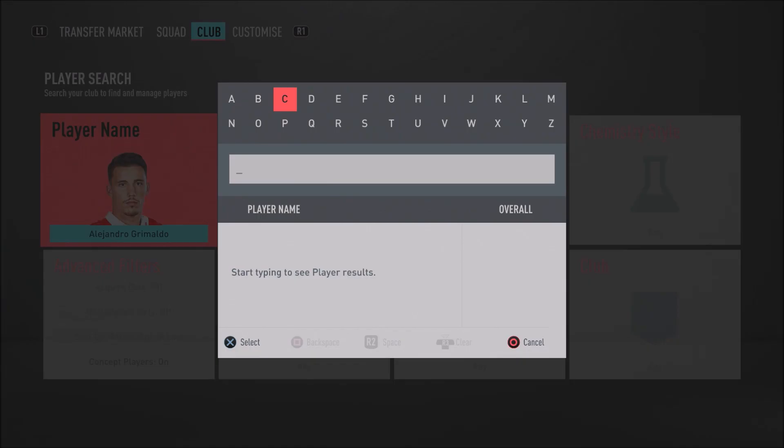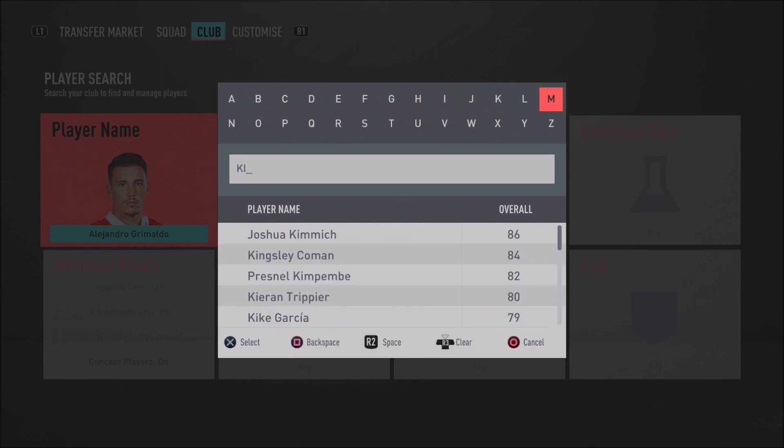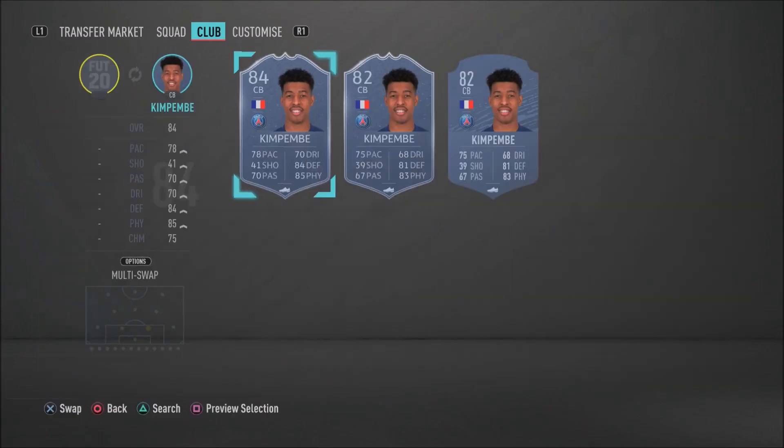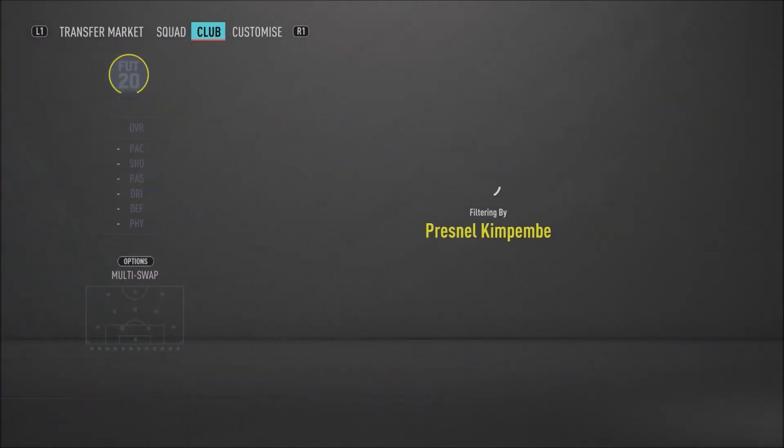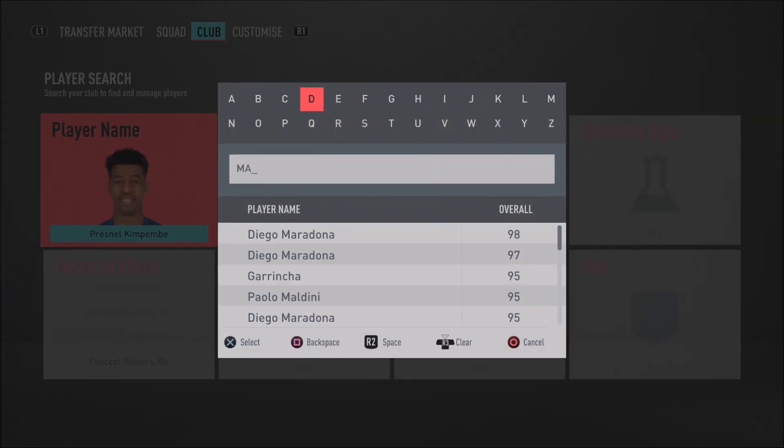In the right center back spot we have PSG's Presnel Kimpembe — an absolute rock and such a beast of a player. He's very pacey for a center back with 77 sprint speed and 73 acceleration, as well as 81 sliding tackle, 81 standing tackle, 79 defensive awareness, 84 strength, and 83 interceptions. When you play a game with him you're going to feel how physical and dominant he is in that center back spot.